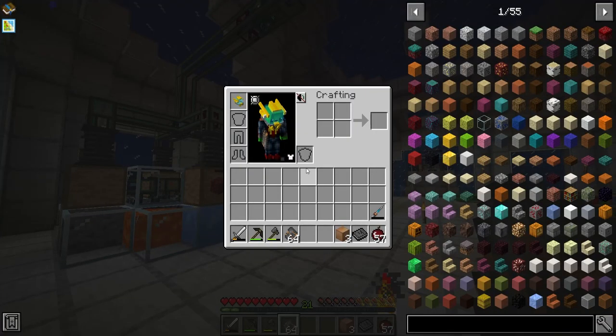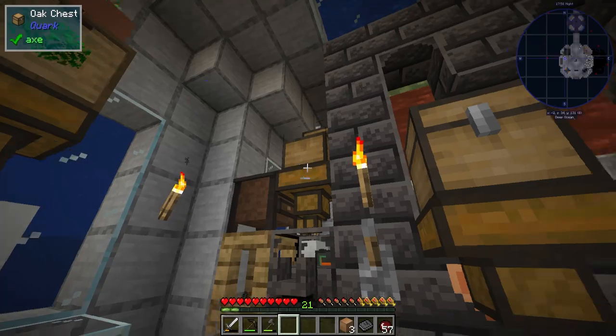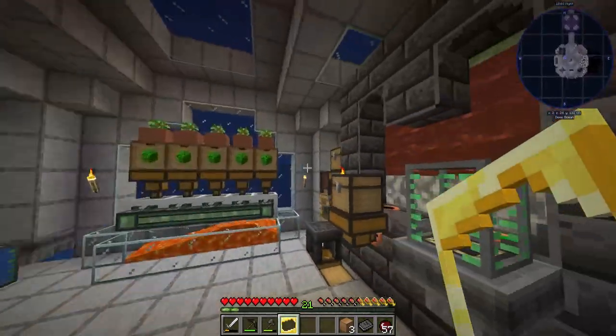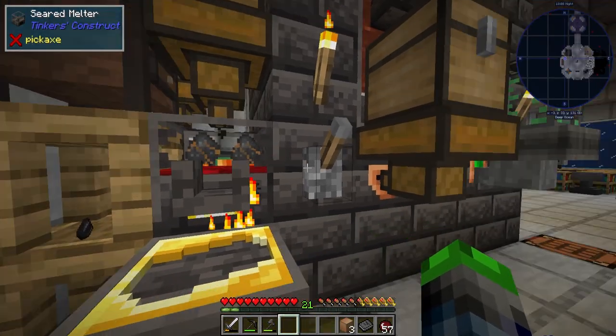We're going to take all of these guys and put them over here so that they will begin to smelt. I also put a tool rack over here, and eventually we're going to make a second set of casts for this area over here.